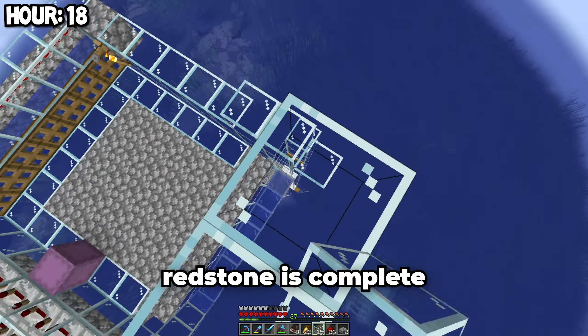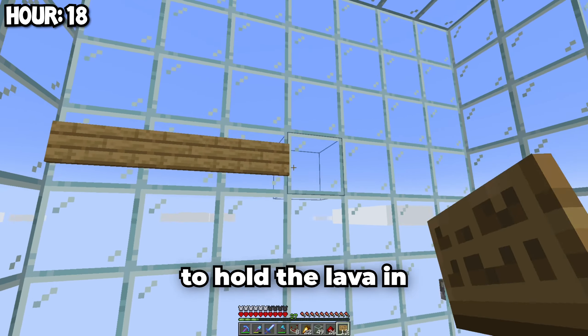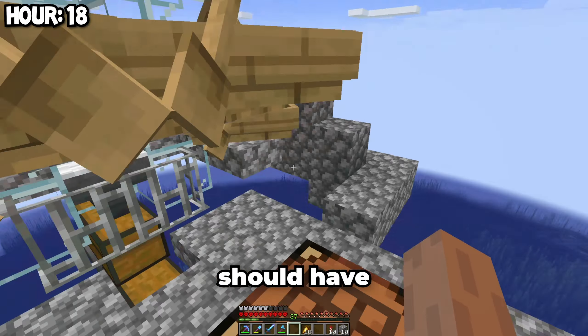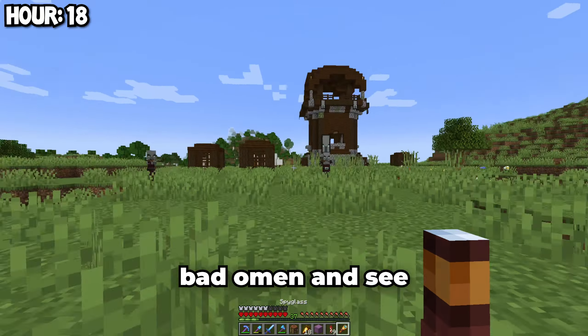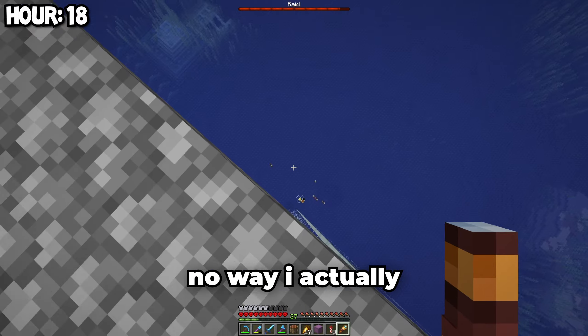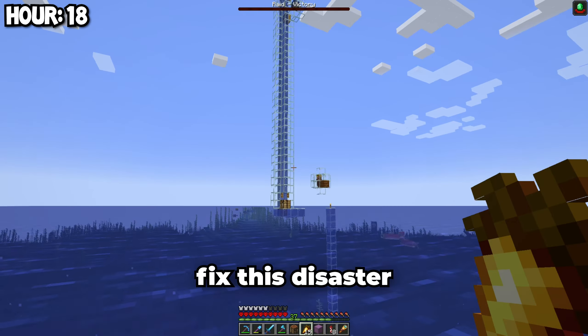The redstone is complete. Now we just have to make a little box for the ravagers, some signs to hold the lava in, then place a lot of boats and nudge them in — that took way longer than it should have. Now it's the moment of truth. We just have to get some Bad Omen and see if it works. And... oh no — no way I actually messed something up. I'll see you guys in a second, I'm going to try to fix this disaster.